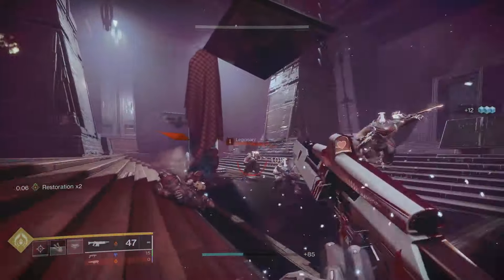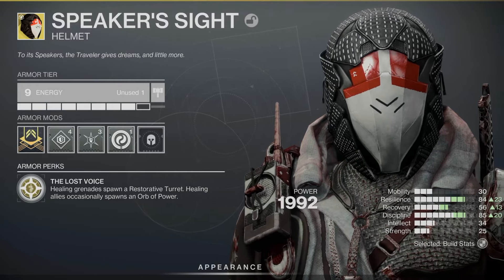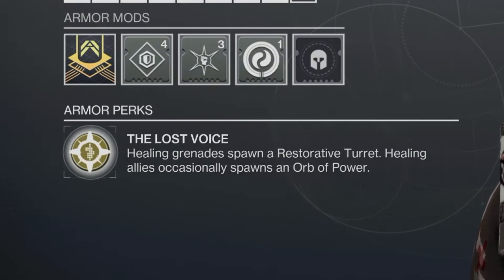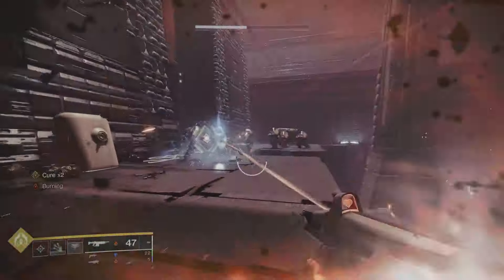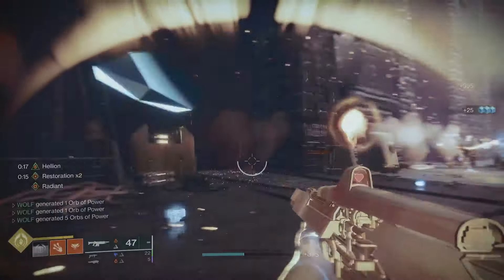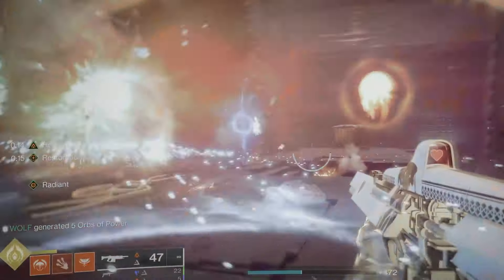Now let's get into the build. First, the base of this build is the new Warlock exotic, Speaker's Sight, and its exotic trait called the Lost Voice. Healing grenades spawn a restorative turret. Healing allies occasionally spawns an orb of power. Now on paper, this doesn't sound super strong, but when throwing your healing grenade, it places a small orb of light that will pulse healing seekers to nearby players.